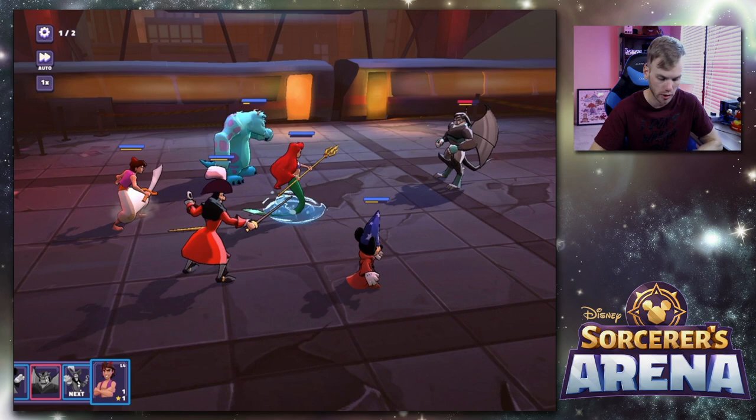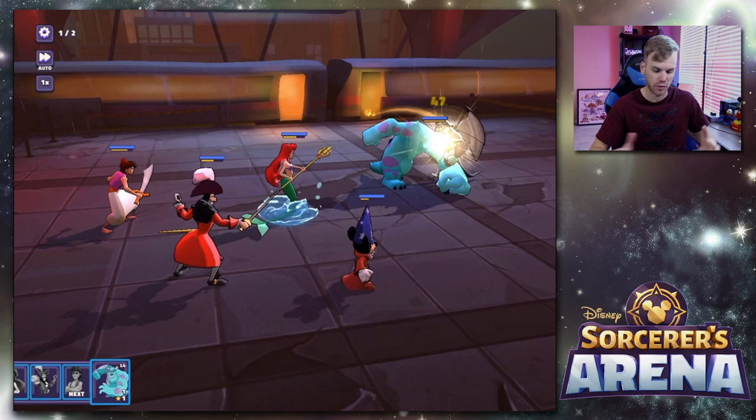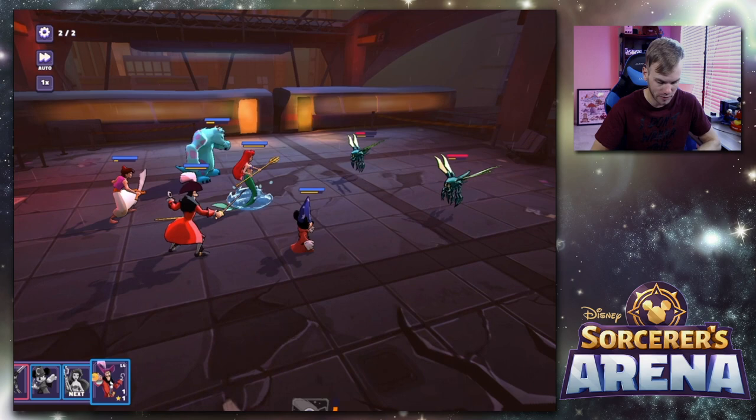In the top left where the gear is, that's the one-of-two — how many phases there are in this battle. Taunting basically makes all of the opponent's characters target whoever is the taunting character, and same for you. It doesn't really do much for you when you're the only character left though.